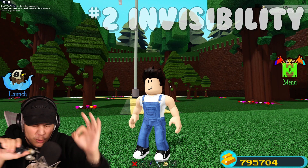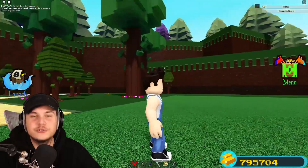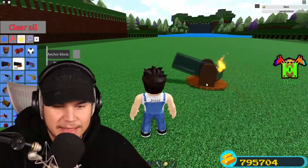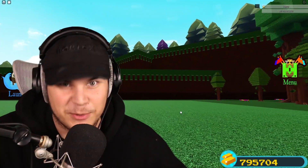Next up, did you know that it's possible to become completely invisible in Build-A-Boat to both yourself and everyone around you? Turning yourself invisible is very, very easy. All you need to do is sit down in a cannon turret, just like this one, and delete the cannon turret before activating. And as you can see, I am completely invisible right now.